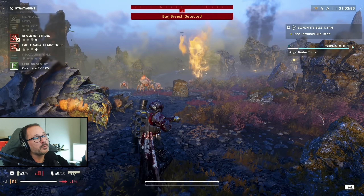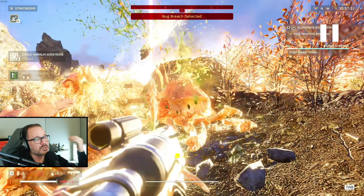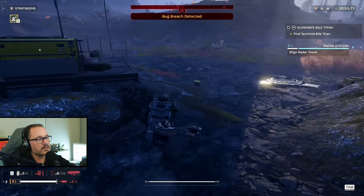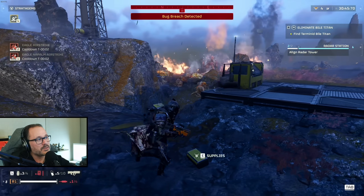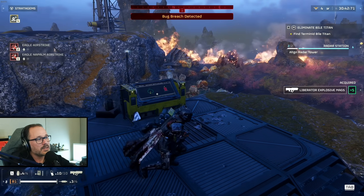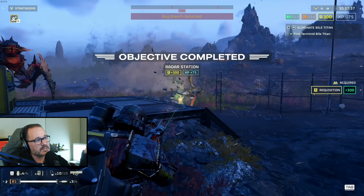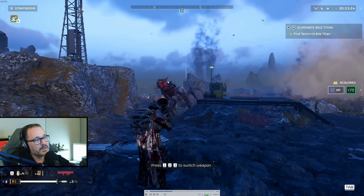We have another bug breach, so we bring in napalm instantly. Whenever you jump dive or Superman dive, you can fire from a prone position — make use of it. Napalm is really good because it creates a firewall between you and the monsters. We activate the objective and complete a secondary objective. Completing secondary objectives earns you requisition chips for upgrading stratagems, more EXP, and sometimes rare materials. When you see a light pillar — me and my friends call it a shiny — that means there's loot at that location.